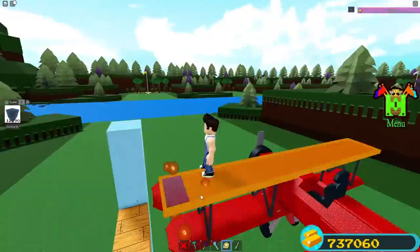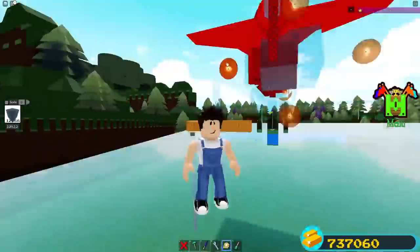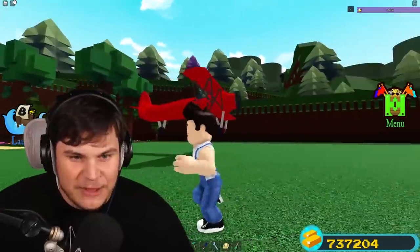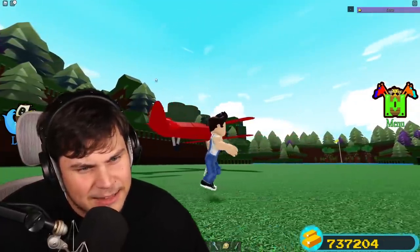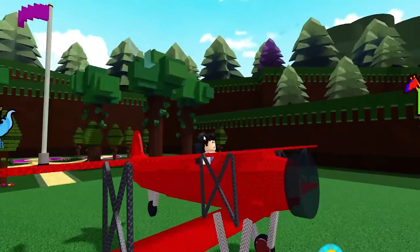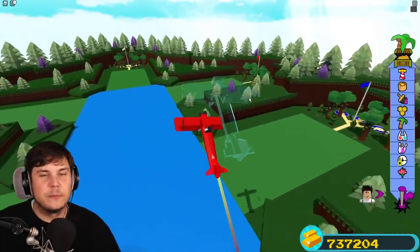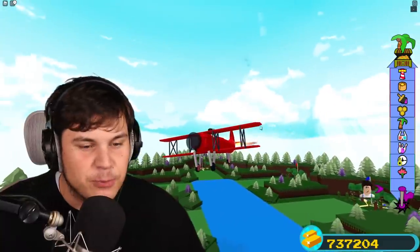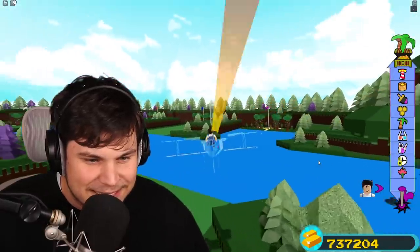The invisibility cloak is finished. You can very faintly see something up in the sky that might slightly resemble a plane. Sitting in the plane, launching it - we're flying, and looking from below you can't see anything. I press the one button and the entire plane has disappeared. What?! This is so cool!